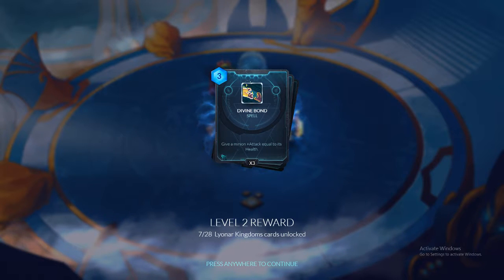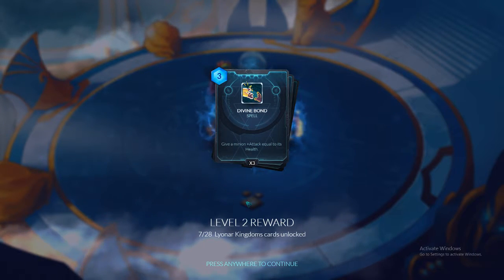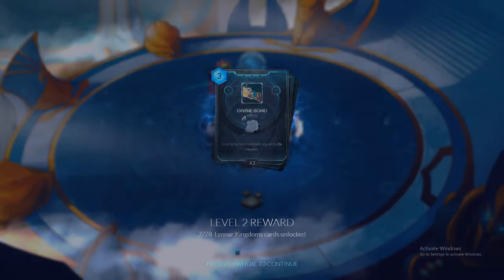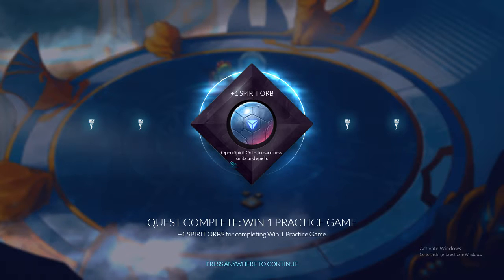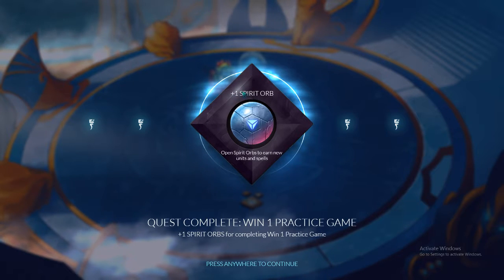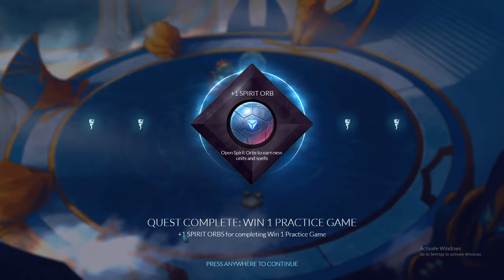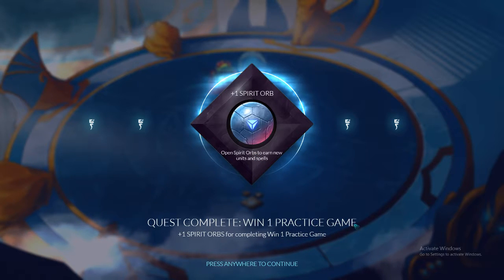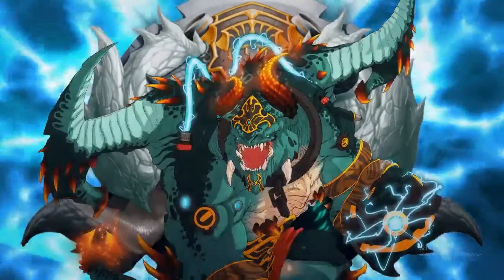Divine Bond — spell. Give a minion plus attack equal to its health. It's not bad because that can give quite a bit of damage or plus attack if it has high health. Pretty nice. Plus one spirit orb — open spirit orbs to earn new units and spells. Plus complete win one practice game, plus one spirit orb. Complete win one practice game — alright, fair enough.